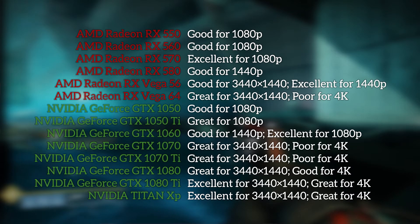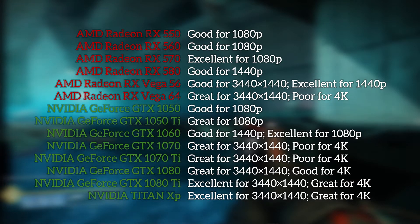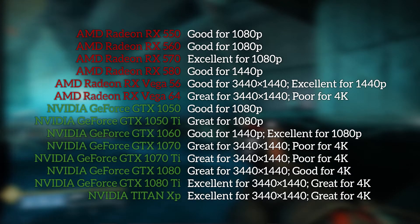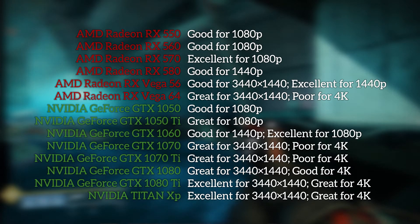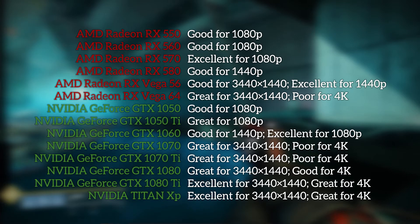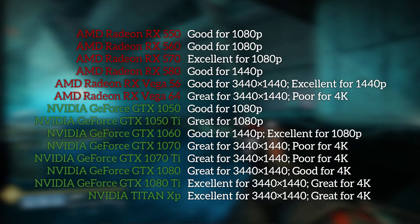As a quick recap: at 1080p you don't need more than a GTX 1050 for 60 FPS — just reduce settings slightly. For 1440p, an RX 570 is more than suitable; if you want more than 100hz, go with an RX Vega 64 or GTX 1080. For ultra-wide, the RX Vega 56 and GTX 1070 are more than enough, but for a 100hz monitor you'll need at least a GTX 1080 Ti. For 4K, the Vega 56 or GTX 1070 is the minimum, and to push beyond 60 FPS you'll need at least a GTX 1080 Ti.